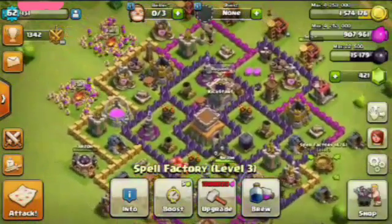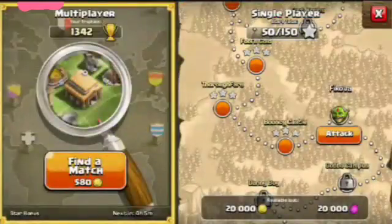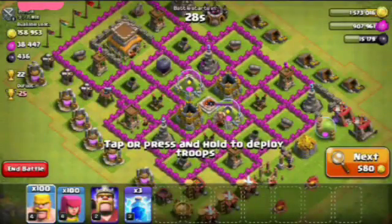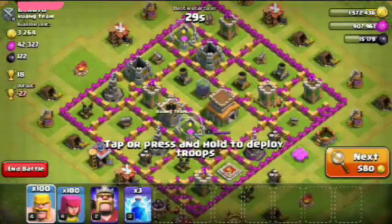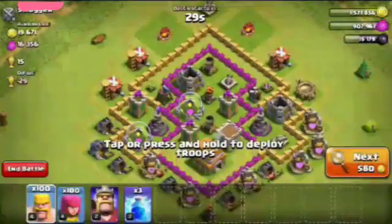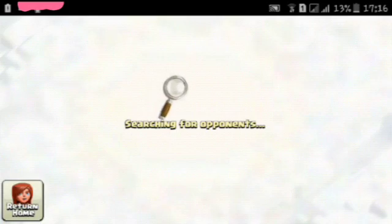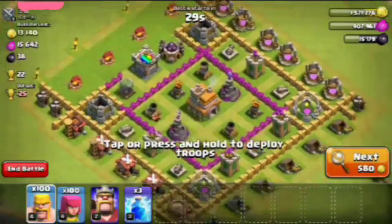I have the Barbarian King too, so I will use it in the attack. For this attack strategy we have to find a base that has loot in the collectors and mines, so that the Barbarians and Archers combine and take the loot — not from the storages, because most collectors and mines are outside of the base.